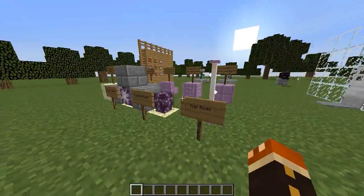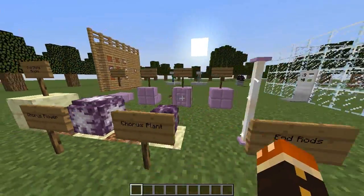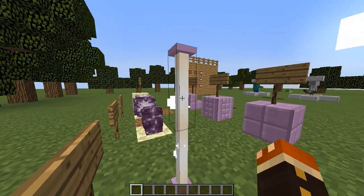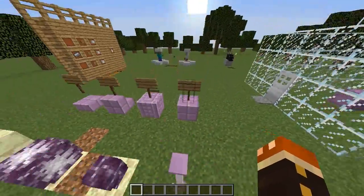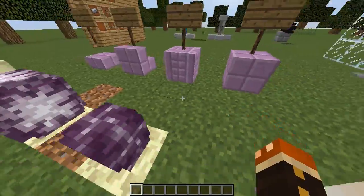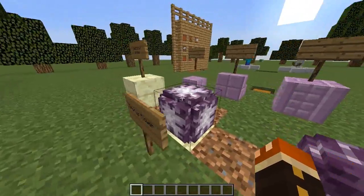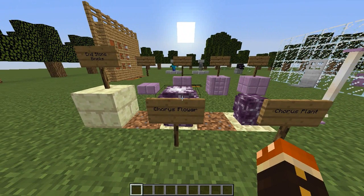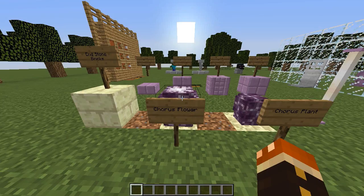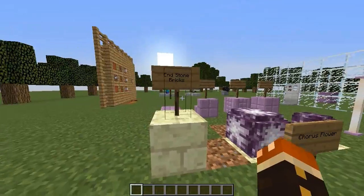I think they're really nice. And if we go over here onto the other side, a few new blocks. We have the end rods, which give off an animation sort of like a light. They're rods that you can step on and parkour on and all that cool stuff. The next thing is a chorus plant. This is the item that comes off of the chorus flower. These are new plants that can be found in the end. I like the whole purple theme they're going for.